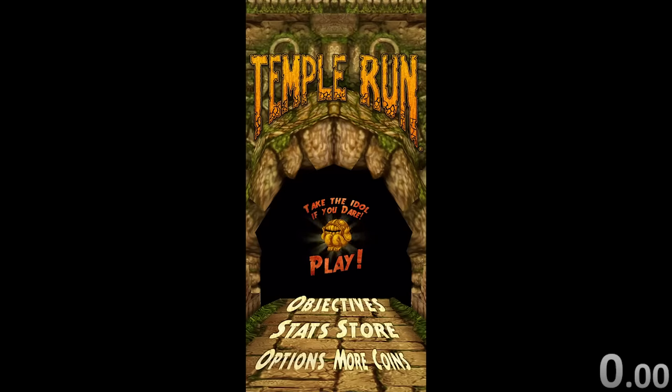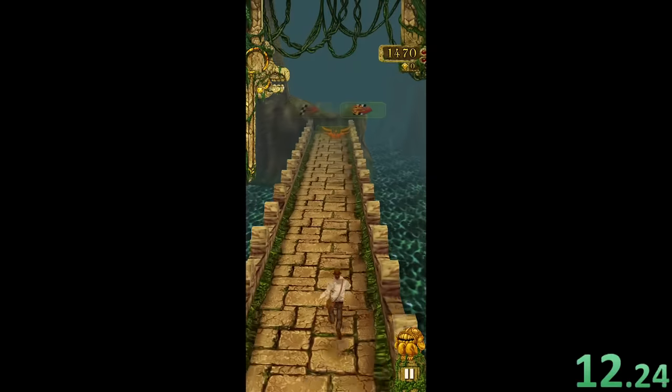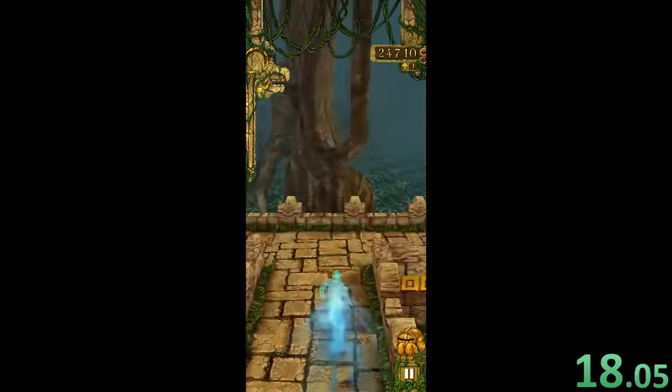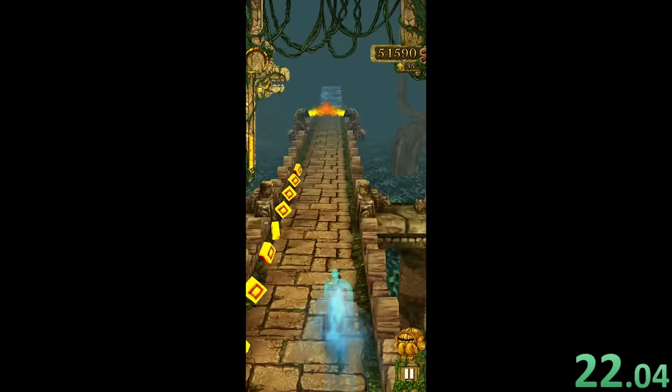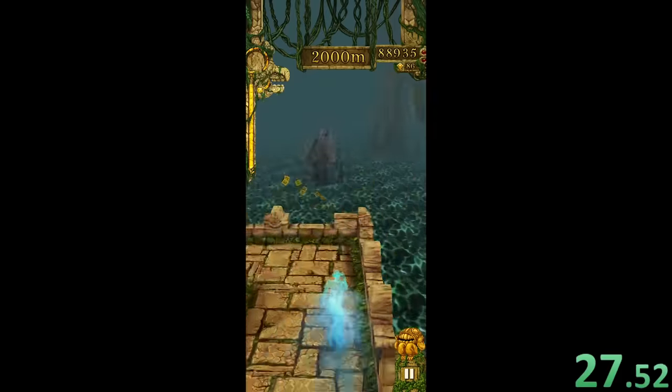For this speedrun, we're going to be trying to go 10,000 meters, so we can start as soon as we click play. You'll see that we're just kind of getting chased by random monkeys for some reason, but I don't really care because I'm just going to use my mega boost. The mega boost at the start of the game gets you to 2,500 meters, so you really do need it — it's just really fast and gets us so far into the game. It's amazing.